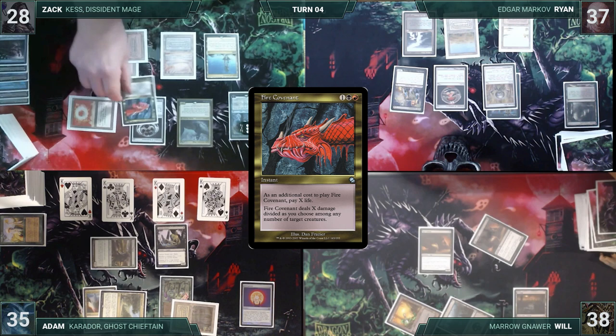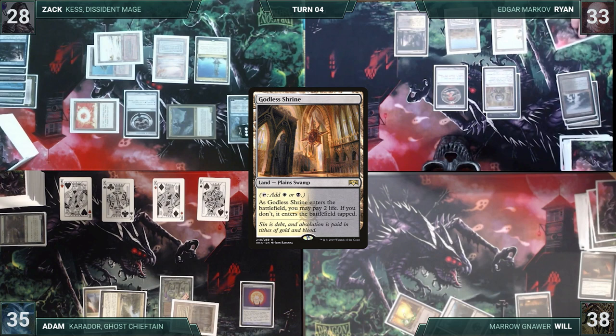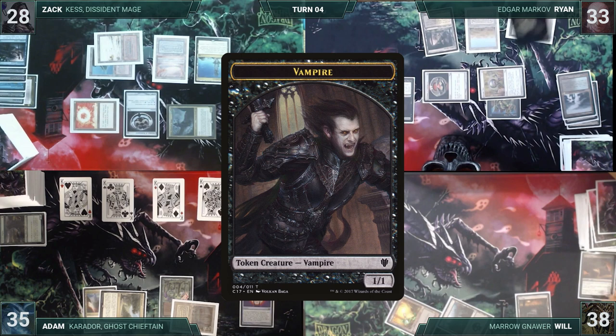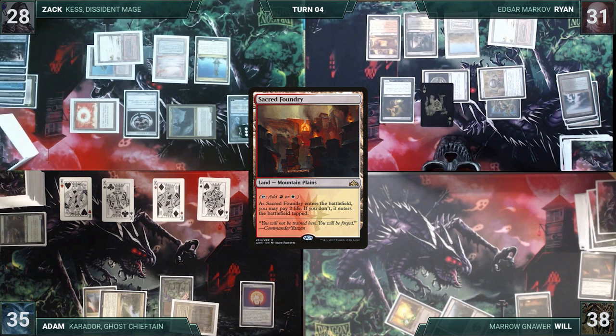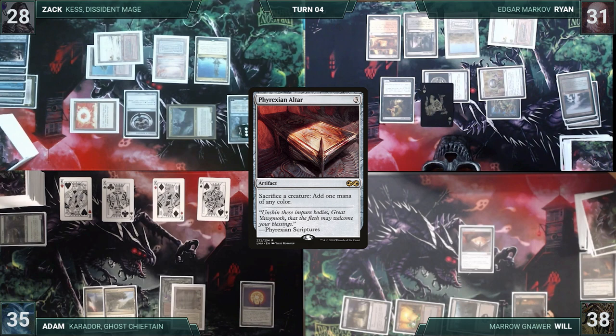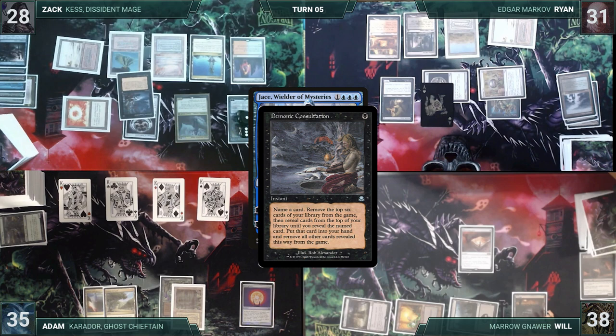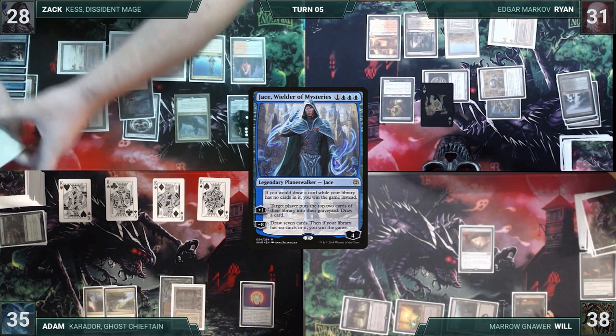Ryan cracks his Polluted Delta for a Godless Shrine tapped, draws, and casts Viscera Seer. Edgar Markov's Eminence triggers and Ryan creates a 1/1 Vampire. He plays Sacred Foundry untapped paying two life, and passes. Will plays Phyrexian Tower and casts Phyrexian Altar — the first combo piece on board. Zack draws and plays Fiery Islet, activates Jace targeting himself, then holds priority and casts Demonic Consultation. He names Hypnox, exiling his entire library. With Jace's ability still on the stack, Ryan casts Angel's Grace with split second — it resolves, then Jace's ability resolves, and Zach goes to draw a card but doesn't win the game.